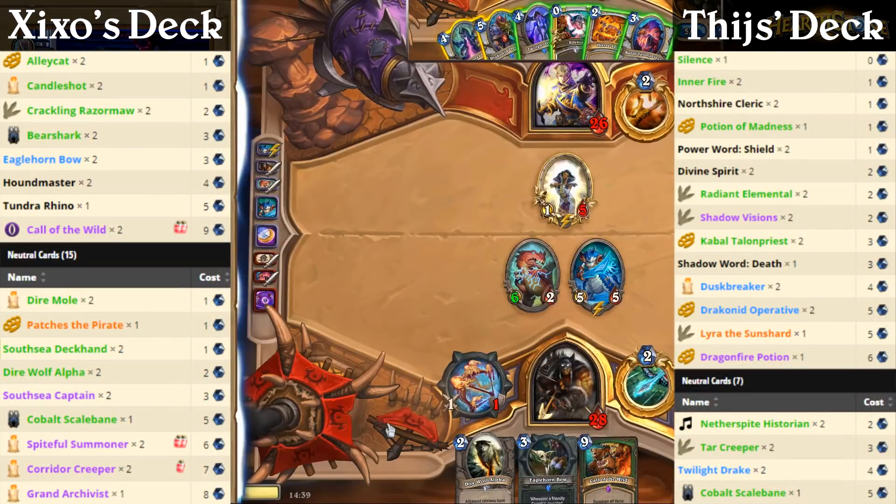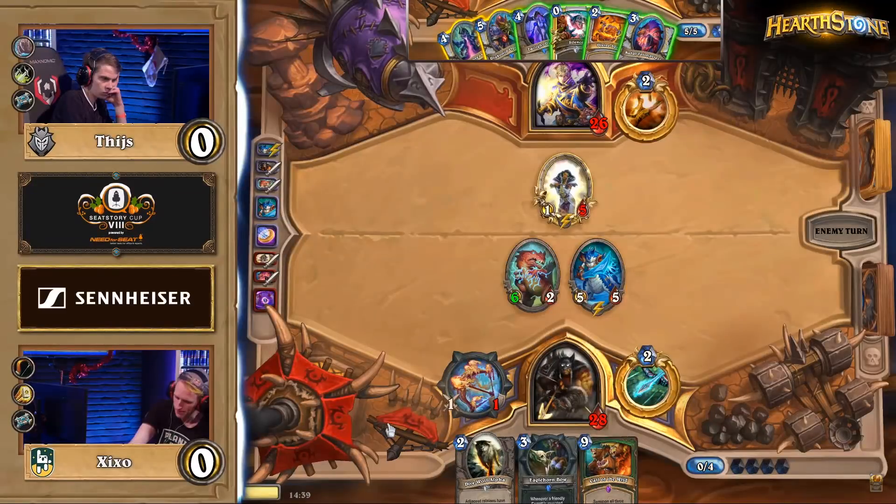As you can see here, Tice is on his turn 5, and every single card in his hand is playable in this situation. He would like to use the cards in his hand to clear the board because he's staring down 11 damage the following turn, as well as the threat of Cobalt Scalebane continuing to apply additional pressure.